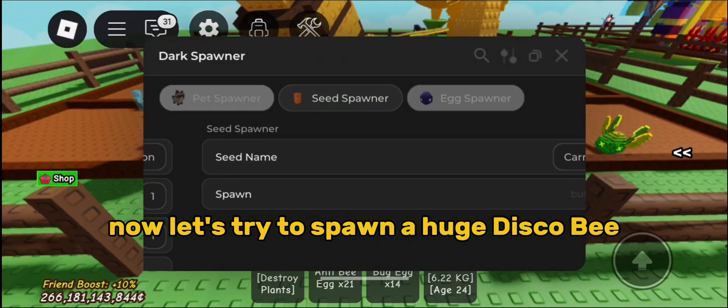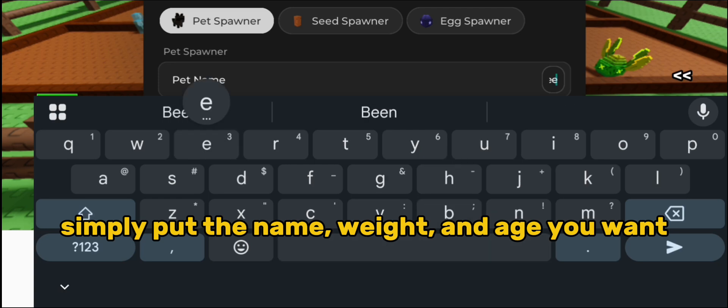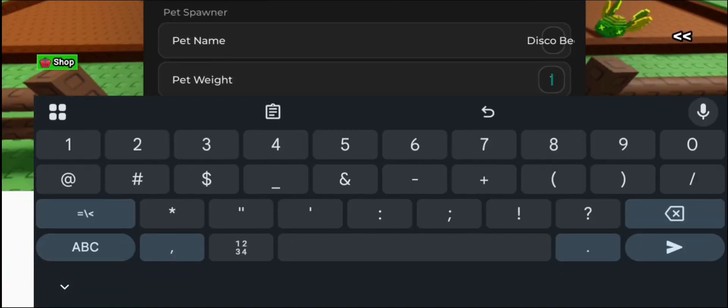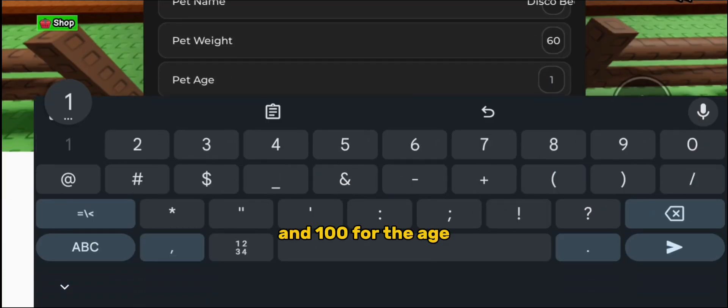Now let's try to spawn a huge disco bee. Simply put the name, weight and age you want. Let's put 60 for the weight and 100 for the age.